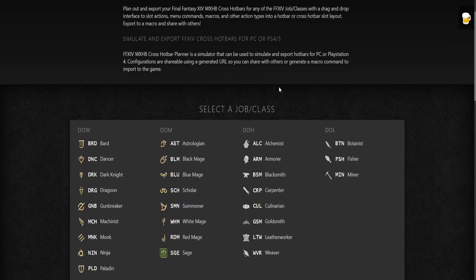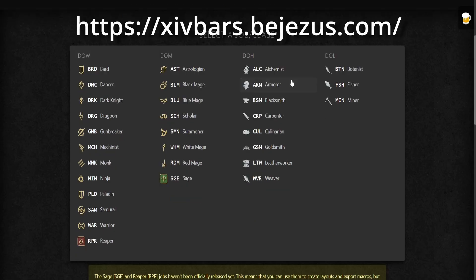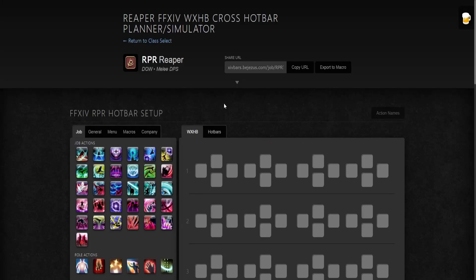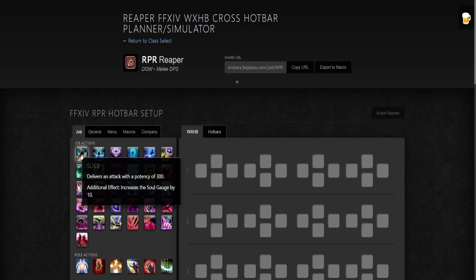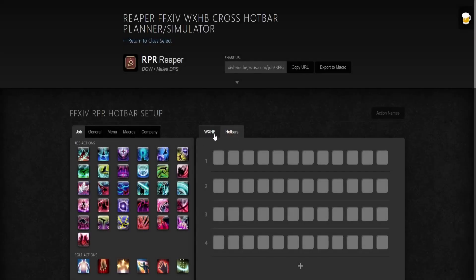The good thing is there are actually a few sites you can look into. I'm going to start with this one — I'll post it on screen as well as in the description below. Unfortunately, this website currently only has Shadowbringers skills, but as you can see, they do have Reaper and Sage, so you can pre-register those skills. They also have tooltips, so you can set up your cross hotbar or hotbar if you like.